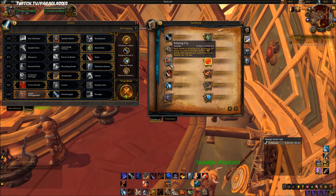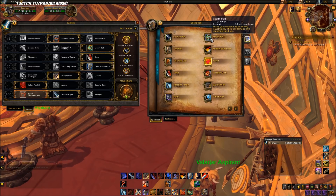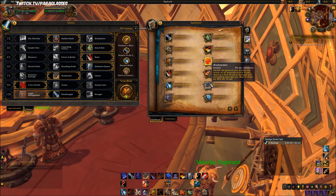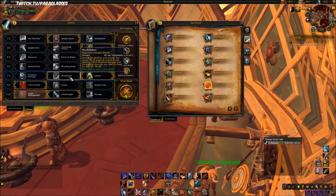Pommel is an interrupt. Rallying Cry increases max health. Slam is a physical damage ability that costs 20 rage. Storm Bolts is a stun. Sweeping Strikes is back — for 12 seconds your single target damaging abilities hit one additional target within 8 yards for 75 percent damage. Victory Rush does damage and heals you. Warbreaker is your Colossus Smash if you're specced into Warbreaker.